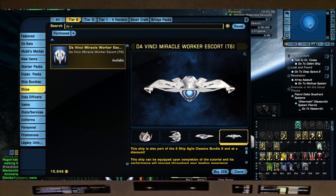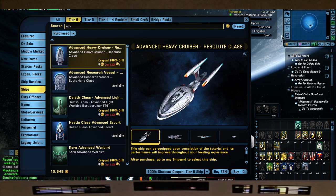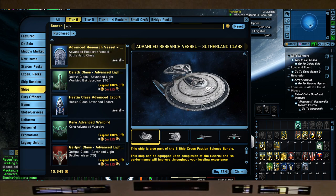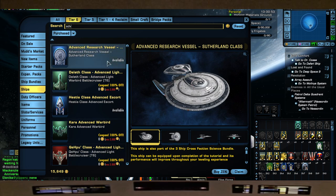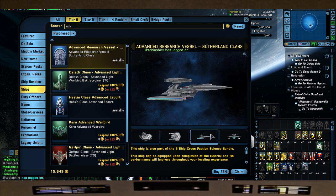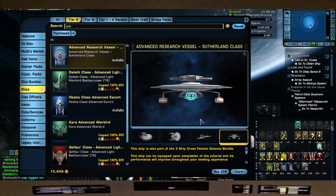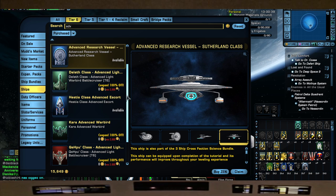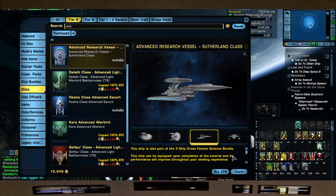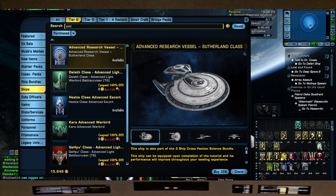Next we have the Advanced Research Vessel, which is your Nebula class. I have not done a build on it yet but I intend to. I do love the weapons pod on this - I don't necessarily like the Andromeda look which is the sort of tier six skin of the Galaxy. But with any tier six ship you can interchange all the parts that come with it. I would use this with the TNG Nebula skin, which is one of my favorite ships from TNG.